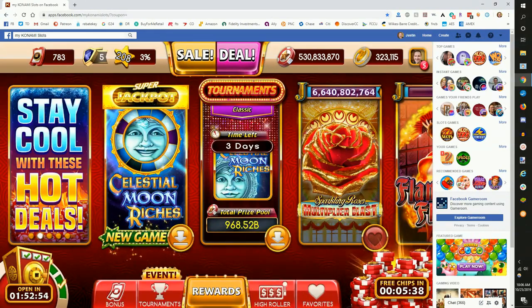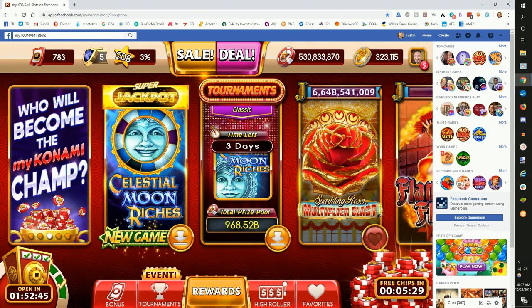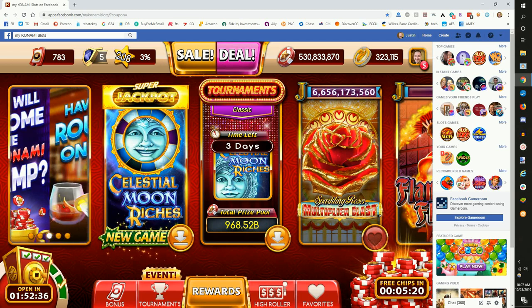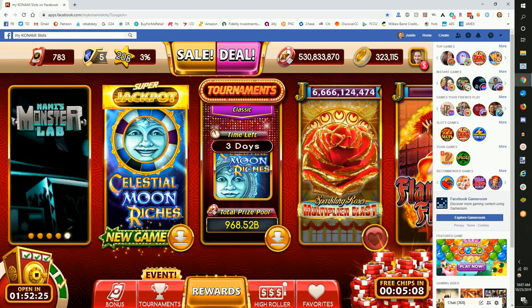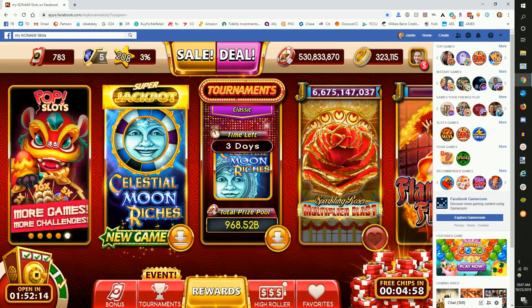Here on the screen you'll see multiple games that we can play. We see daily challenges on the bottom left and a chip collection on the bottom right in my Konami. We collect chips every two hours — they're needed to spin the slot machines so we can stay in the game longer. There are rewards we can cash in to, and events where you can join and get bonus chips. We look to complete the daily challenges every day to get bonus chips.